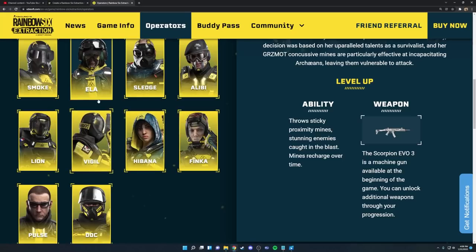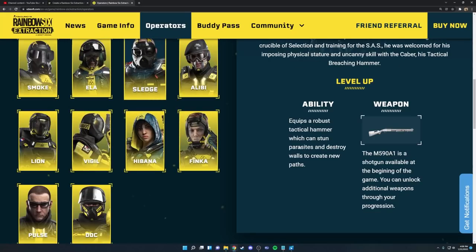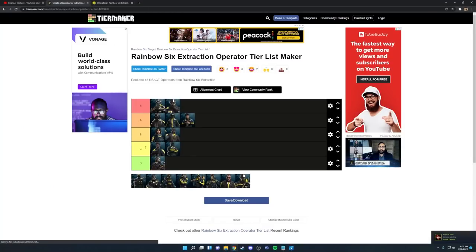Next up we have Sledge. He also has the shotgun but his best weapon is the L85A2, same as Smoke. His hammer is great for opening up rotation holes in walls, and once you level it up to 10 you can also knock down the big tanky enemies. Overall he's one of the better operators in the game, but not near the very top, so I put him at the bottom of A tier.